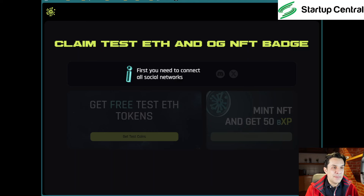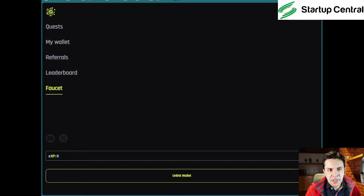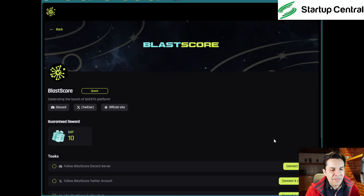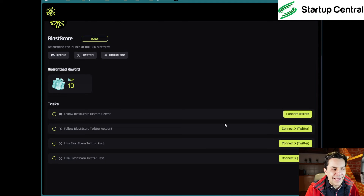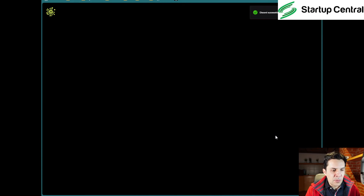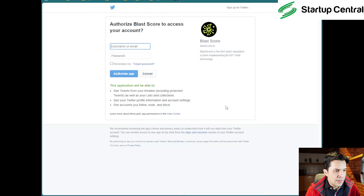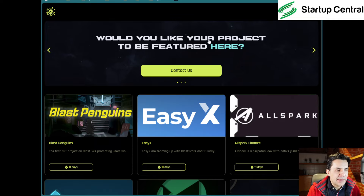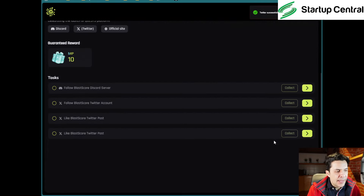I know how to fix the social networks issue. Click on the upper-right hamburger menu, go to Quests, then scroll down to Blast Score and click it. Even though you've connected your socials on Galaxy, you'll need to do it again on this page. Click 'Connect Discord' — it'll open Discord and you authorize it. Then click 'Connect Twitter,' log in, and click 'Authorize App.' Now you can collect.